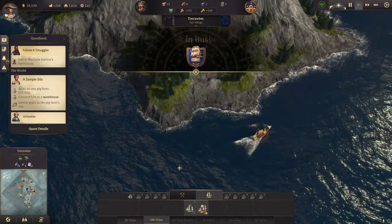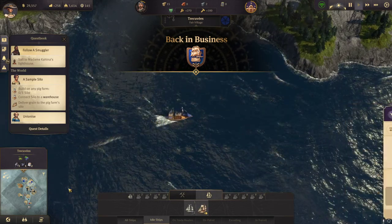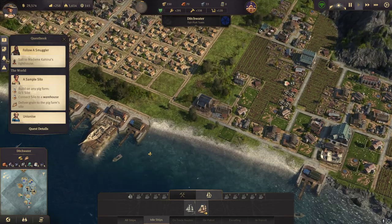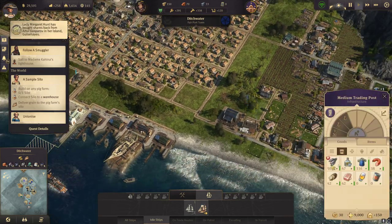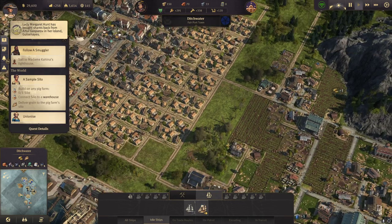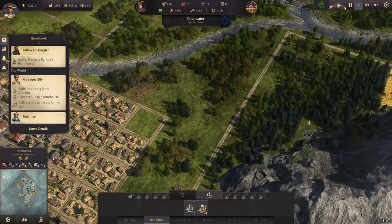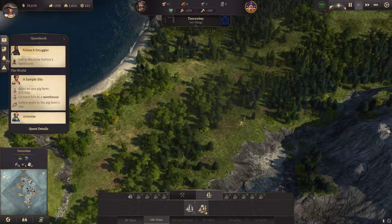New achievement: Back in Business. Where's my schooner? He's coming over there. Do we need even more schnapps? Well, let's get the hops production going. Where do I want to have it?